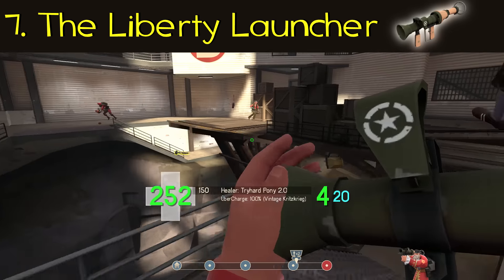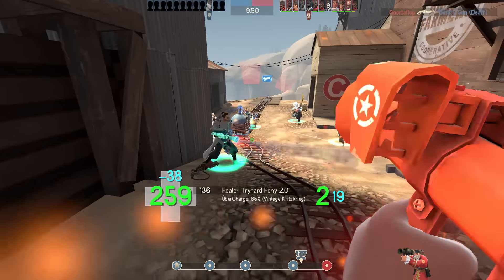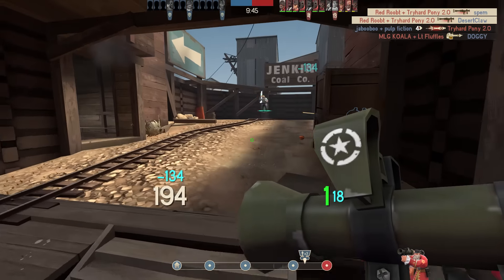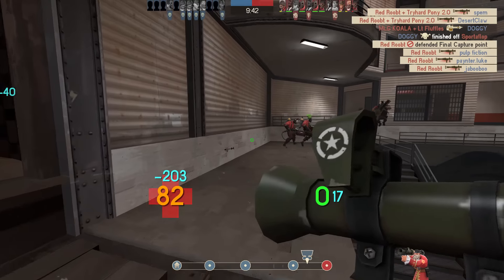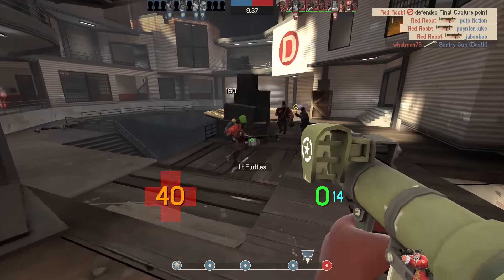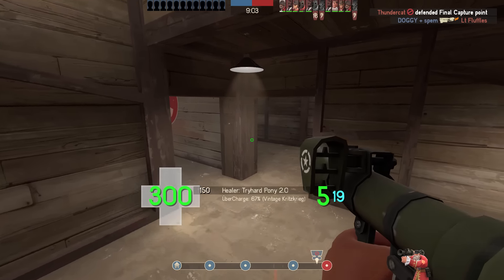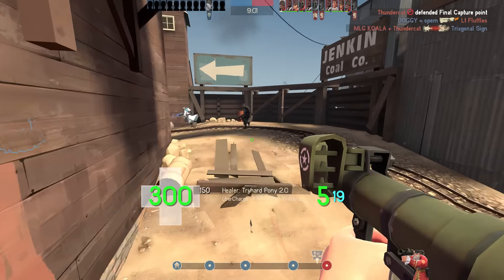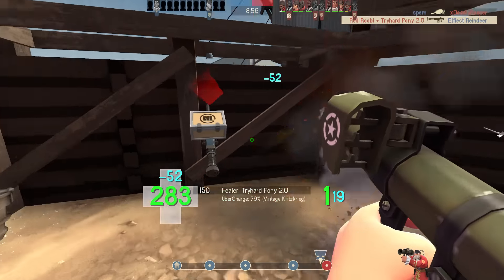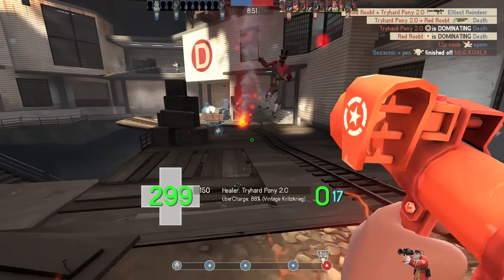The Liberty Launcher. We all remember it as sort of a crutch weapon — one less rocket in the clip, but its rockets travel faster. So if you can't aim, you can still do really good damage with this over the first three rockets. In nerfing this weapon, Valve's intention seems to have been to make it do no damage unless you're getting crits like in these clips. The launcher was granted an extra rocket in the clip and a small self-damage resistance, but as you can see from this damage on the medic, it has a massive damage penalty.